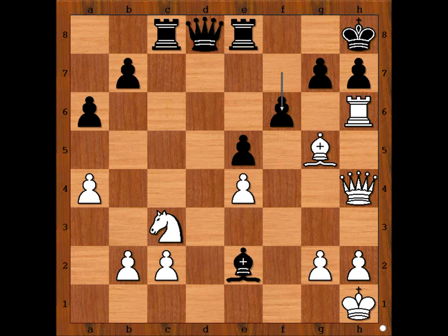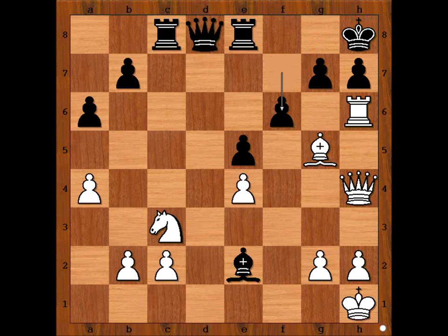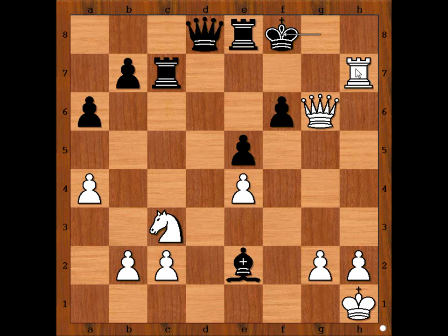White to move. How would you continue? Taking on h7 is the wrong move — then king to g8, and after rook to h8, king to f7, and black is doing well. The best move is bishop takes on f6. Pawn takes bishop. Rook takes on h7 now. King to g8. Queen to h6, threatening check and checkmate. Rook to c7 defending the seventh rank. Queen to g6. King to f8, rook to h8. King to e7. White plays the move and black resigned.